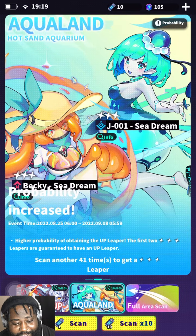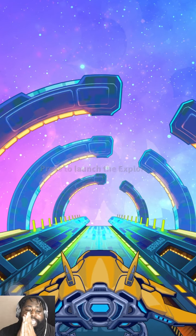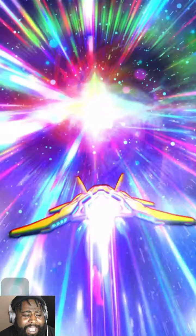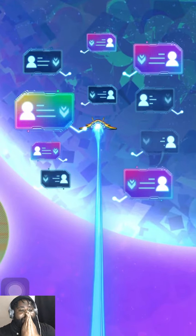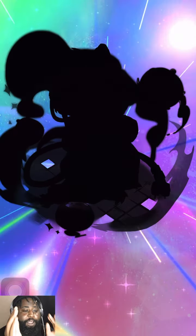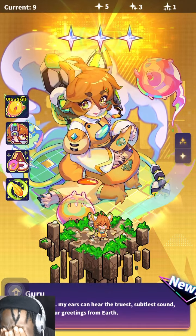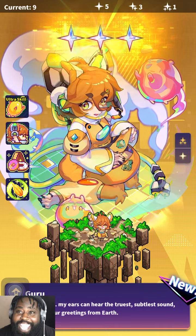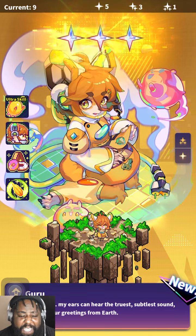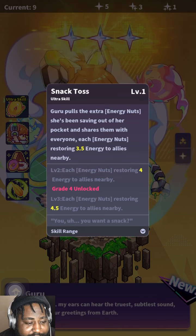Let's see if we can finally get Becky. Purple - oh yes! Okay, we got something. We got her - we did it! We got... okay, okay. Wow, we got Guru! Guru pulls extra - extra nuts.